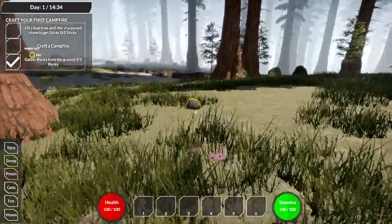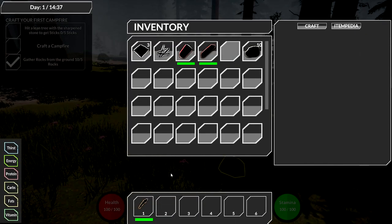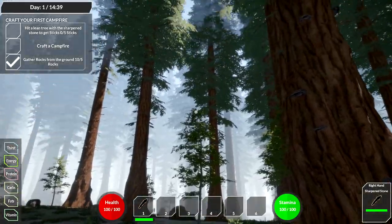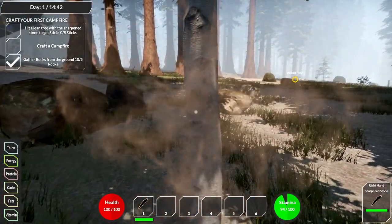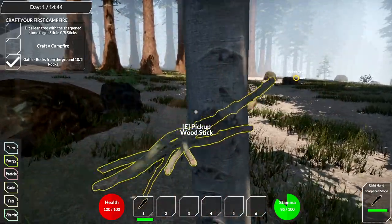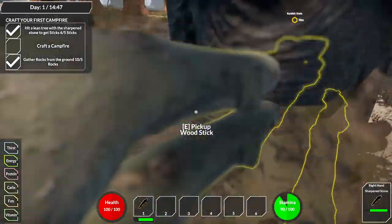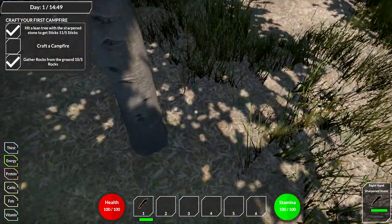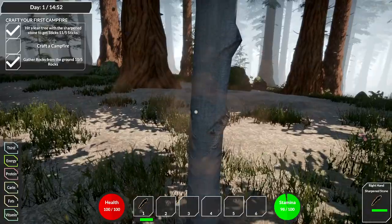This guy has amazing sight but it's tutorial-based so it's all good. I need to hit a lean tree - I craft this and put it in. Lean trees lean because they don't have enough light, if I'm not mistaken. I need five sticks and I think I've got five sticks there. There's a durability bar - I have to be careful. One thing I'd like to have is a click-and-hold option, which would be cool.